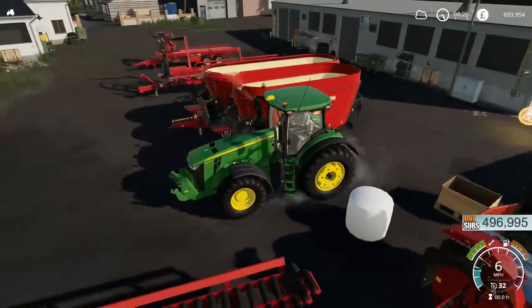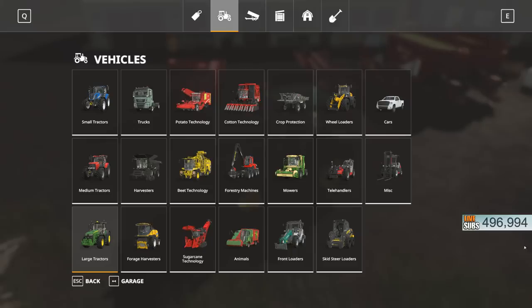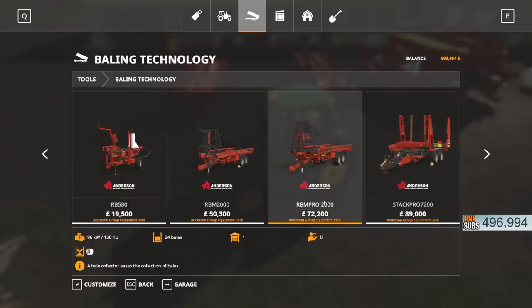If I go to the 24 bale collector, I'm going to have to get the model numbers right because they all have different purposes. So the RB580 is for round bales, the RBM2000 is for round bales. We then have the Stack Pro 7200 which is for square bales, and the TSR3450 which is for square bales. I've already demonstrated the Stack Pro 7200.